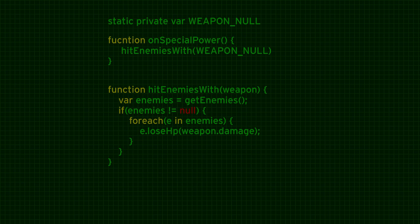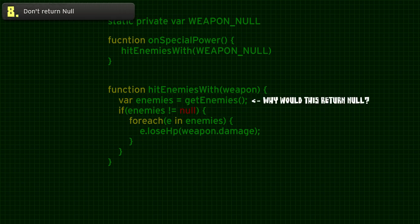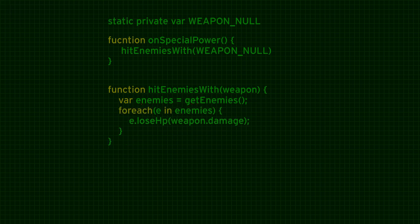Now that we don't pass null, we should not return null either. Why does this function return null? It doesn't have to — it can return an empty list instead. So if you return a list with zero elements, you can get rid of all those null checks. Our function is way more clean now, and it does exactly the same thing as before.